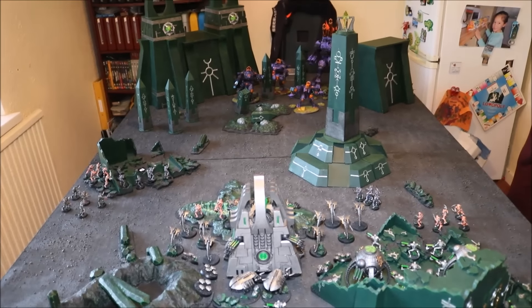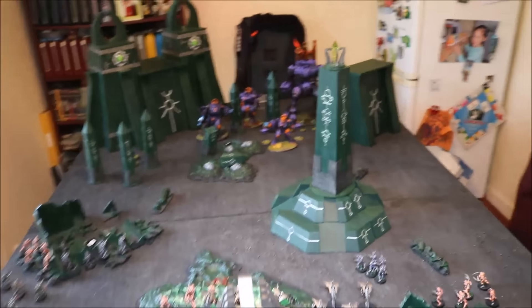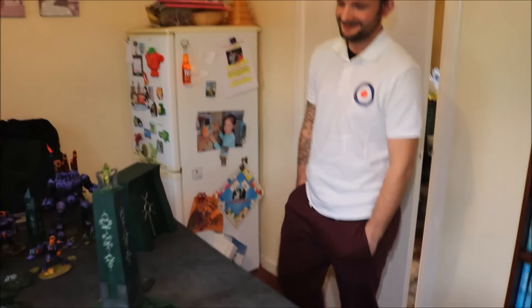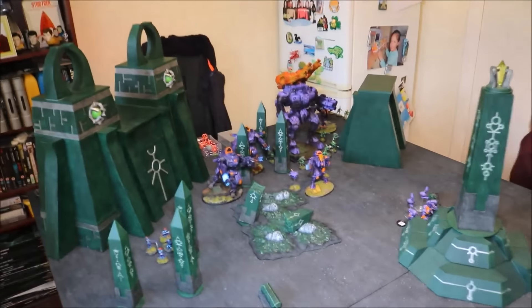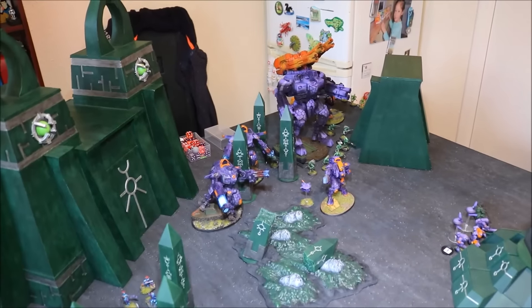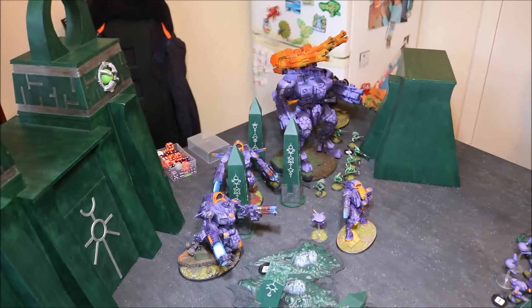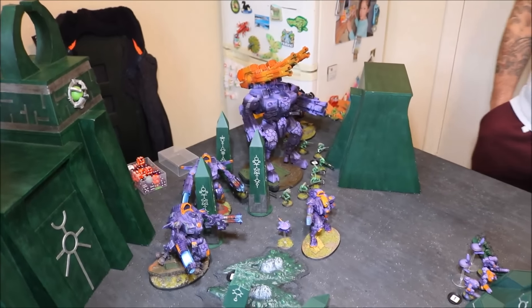Right, here we go. Ace has arrived. We've set up and done all the missions. Just a hi to Ace — thanks for coming down. Always a pleasure. So Ace has actually brought his Tau, and a very nasty Tau army indeed. I'm going to pass over to Ace to let him run through the list so you can get an idea of what he's got. I'll just say I did give Nick the opportunity to have a milder list than this. He did get the opportunity to take a slightly tamer list but he's up for the challenge. I still think I have a battle on my hands.